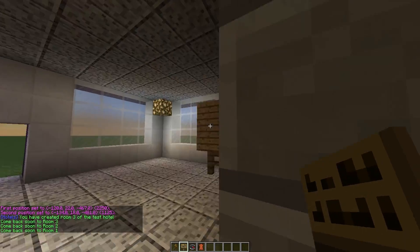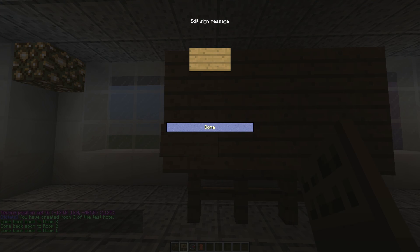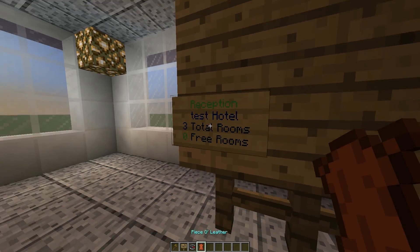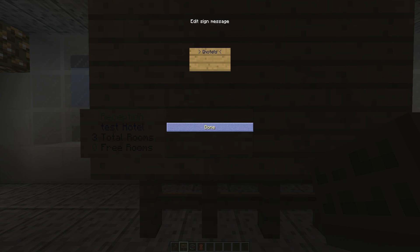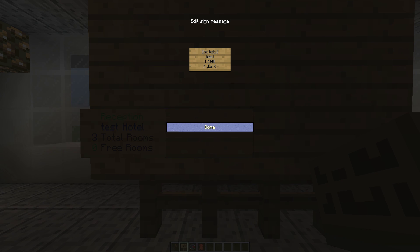Let's fall down to the bottom onto the notice board and we are going to create a few signs. There is the hotel information sign — 'hotels' in square brackets on the top line and then the hotel name on the second line. This will tell you how many free rooms there are and how many rooms in total. Then we can create signs per room. The way we do this is 'hotels' in square brackets, 'test' on the second line, the name of the hotel, and then which room we want. So we're going with room one first for $100 and we are going to have it for maybe a day. You can use seconds, minutes, days, and presumably weeks as well.